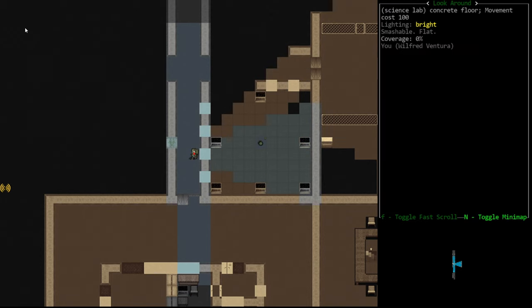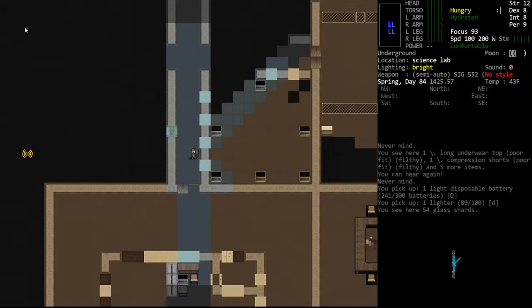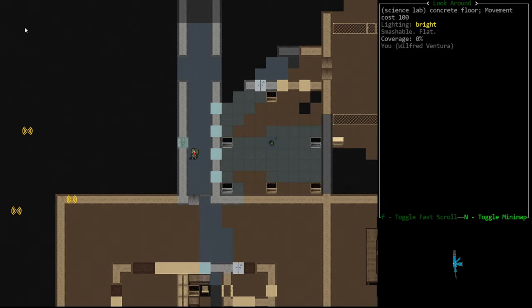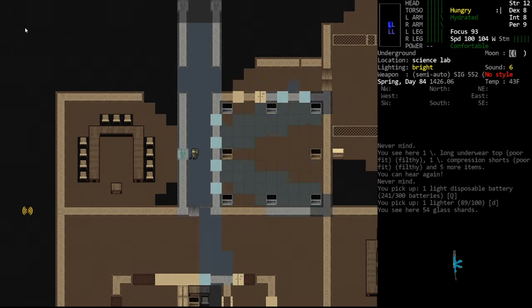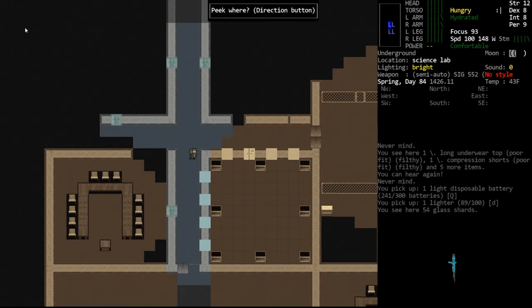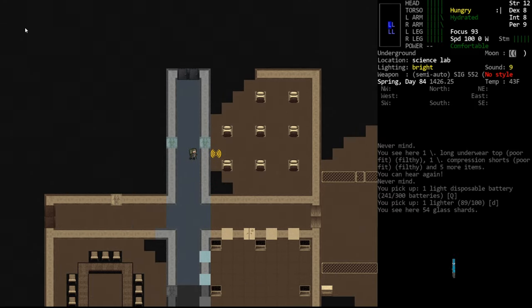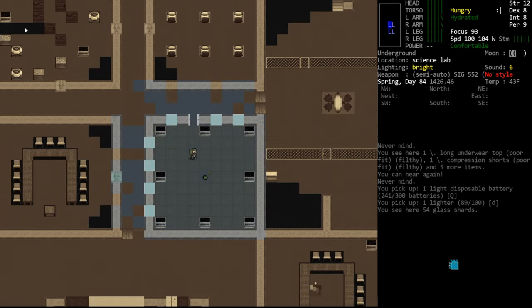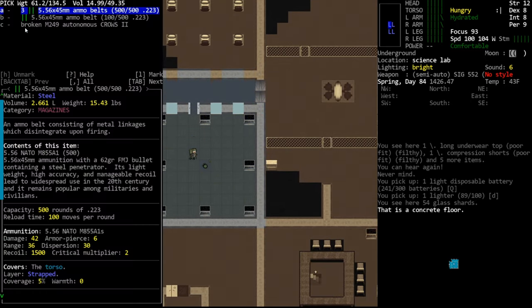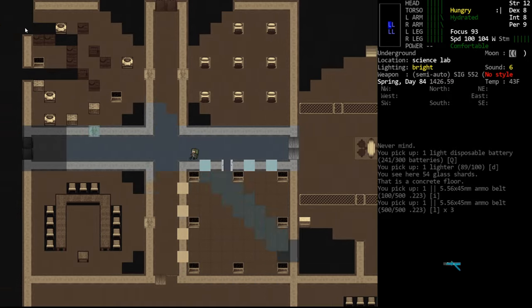We're going to be very careful — oh, it's already dead. Well great. What killed you? Were we already down here? We may have been — I do remember killing a turret in this room layout, and then to the north there was another glass room. So this is not what I'm thinking of. None of the windows are broken. I would have taken the bullets if it were me. What killed this turret? Interesting.